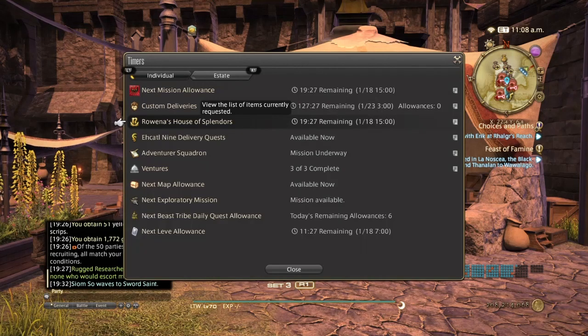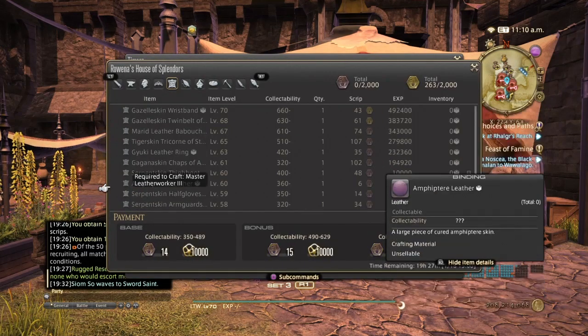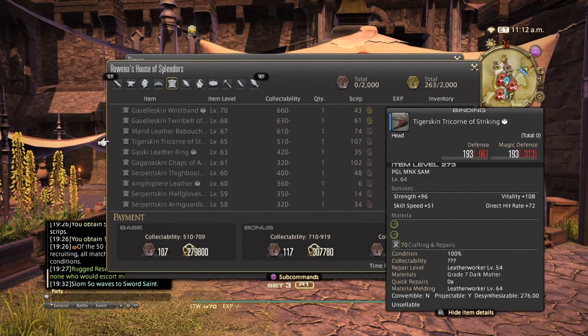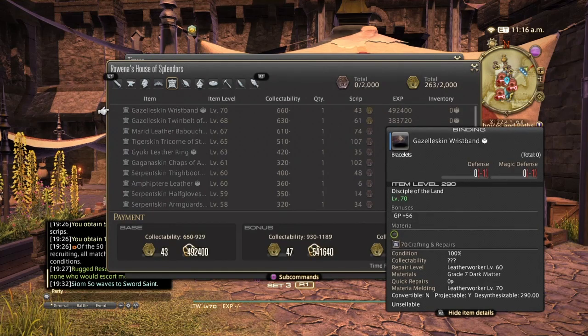It is on a reset timer, similar to your Grand Company. Every time it resets, all these items here will change to something else. Each level will have a set amount of items each time it resets, starting at level 51 all the way up to the level cap of level 70.